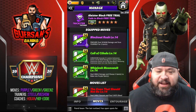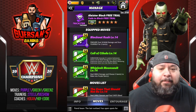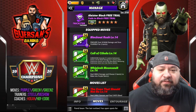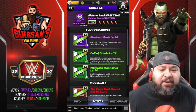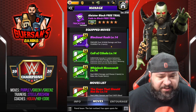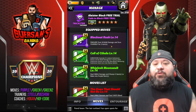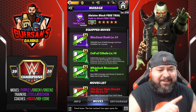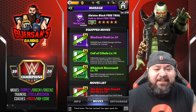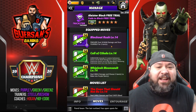The first moveset we're going to look at is the Blackout Rush Finisher, a 10 MP purple move finisher that deals 303,000 damage and stuns yourself for two turns. Yes, you read that right — stuns yourself for two turns. But if you equip a stun resist belt, you get 303k damage and you do not stun yourself.